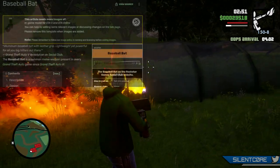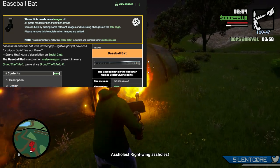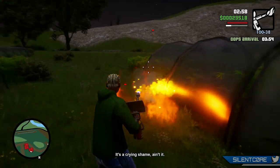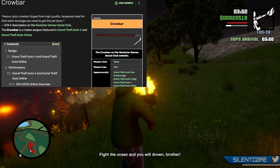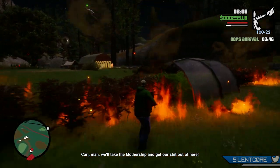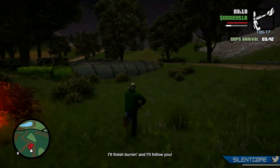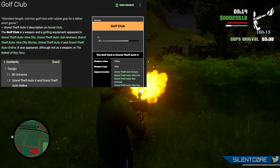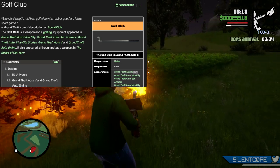Now let's get into the weapons that have been confirmed so far, starting with melee. We've got the baseball bat, which is a very common melee weapon present in pretty much every GTA game. Next up is the crowbar, which was introduced in GTA 5 and GTA Online and will be making a return in GTA 6. We also have a few golfing items that can be used as melee weapons. Golf clubs have been in previous GTA games — GTA 5, GTA Online, Vice City, San Andreas.